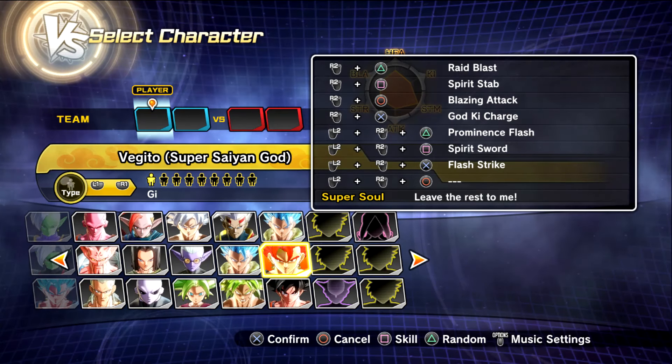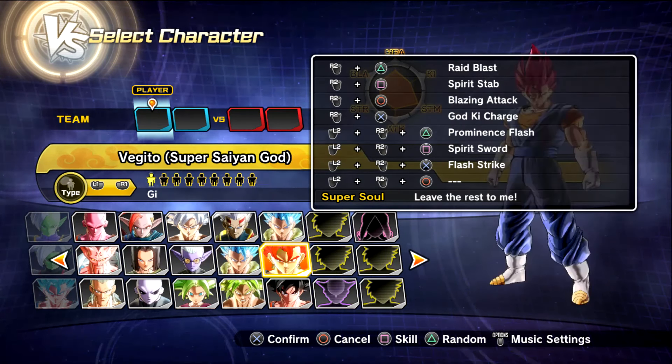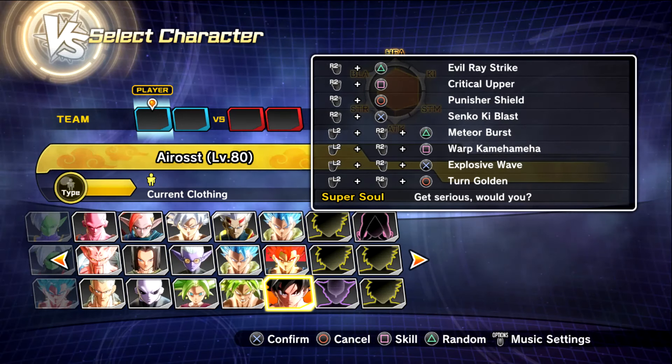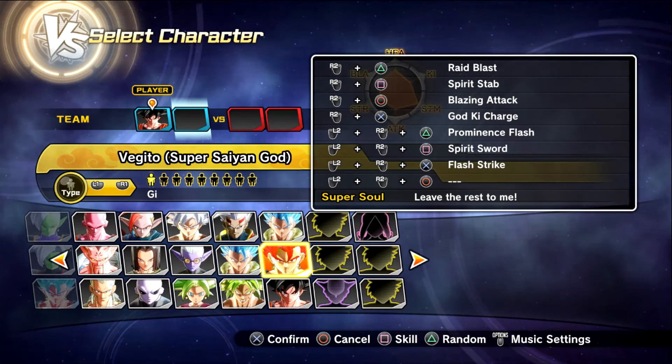So to start it off, we're just going to do a CPU versus CPU battle and see how it goes. I'm going to pick this guy, which is the bot that doesn't exist.